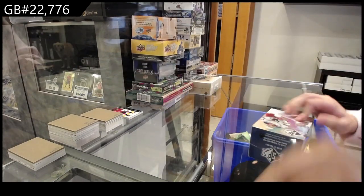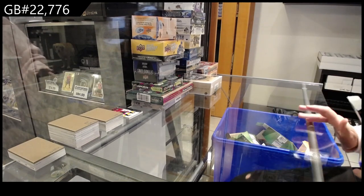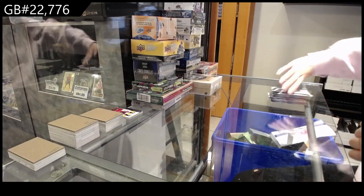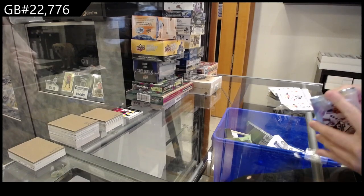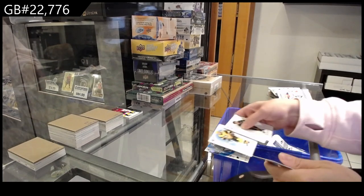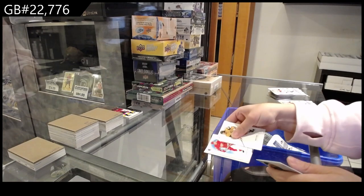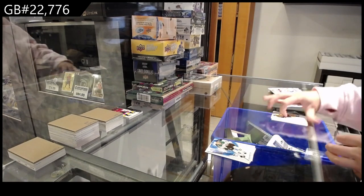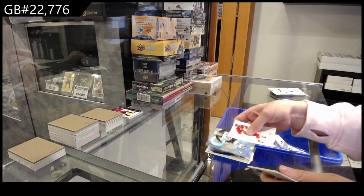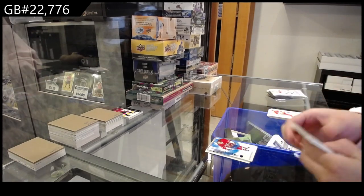On to the SP Blaster. Blue Rookie Authentics for Dallas of Jake Odinger. And a Blue Base for Pittsburgh of Malkin. Blue Base for Detroit of Mantha. Rookie Blue for Dallas of J-Rob. We have a Rookie Authentics for Dallas of Tidalandria. And a Rookie Blue for Montreal of Romanov.